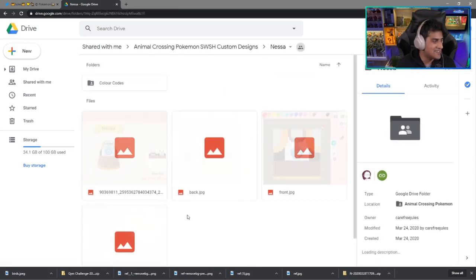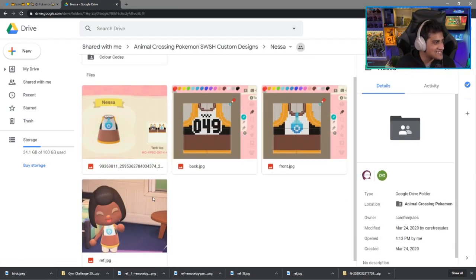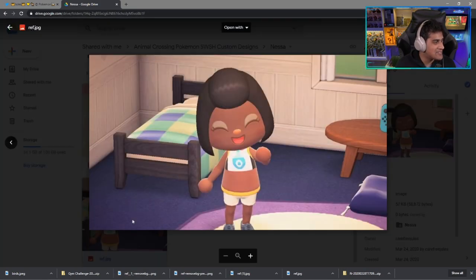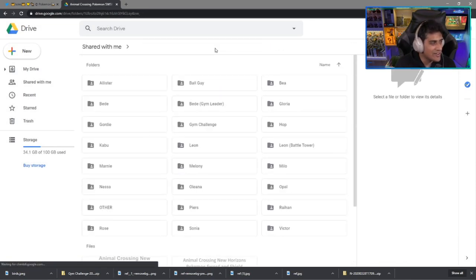Next is Nessa — the Nessa Gym Leader outfit. What they did is they changed up the skin tone here, so you want to match your character's skin tone to this. And this is the final result — it's not exactly matching but it's pretty close and gives a good appearance.